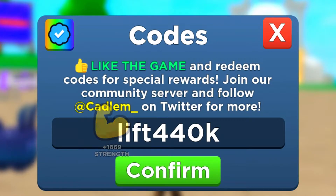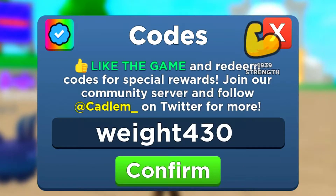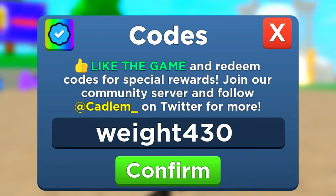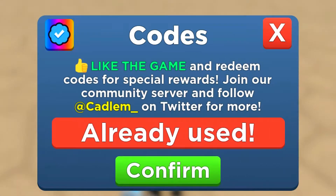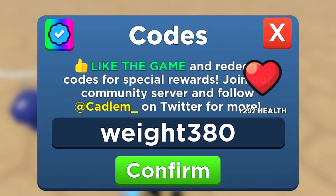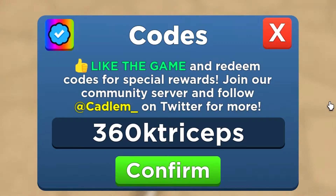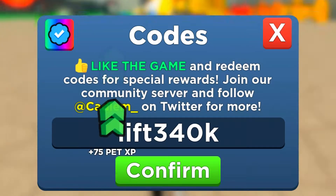Once you redeem that code, we move on to the next one: wait 434. Then we move on to the next code: 420 muscles — enter that and click confirm. Already used that one. We now get the code wait 380. Next is 360k triceps — enter that code and move on. Then we've got lift 340k.